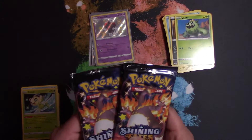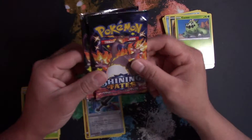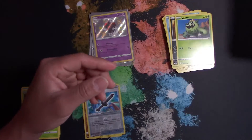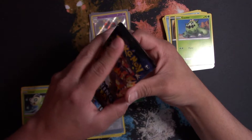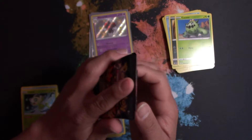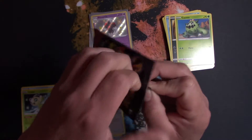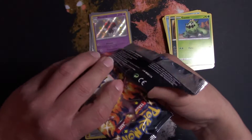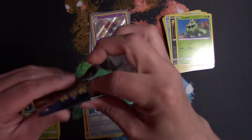Alright, we got two packs left. Let's see if we can get some magic in here — get a shiny Ditto or a Charizard, those are the two cards I'm shooting for. I had a friend whose first tin he opened, he pulled it. A lot of people are pulling it and I'm like, man, come on — my turn!